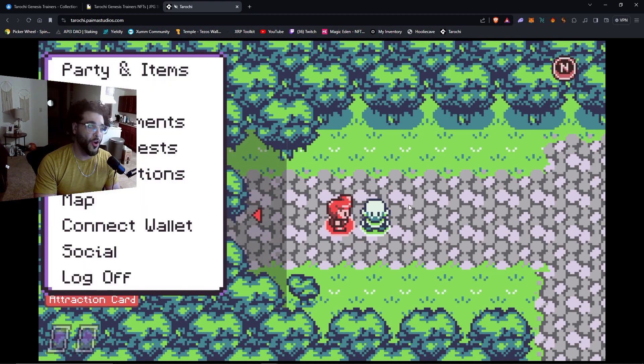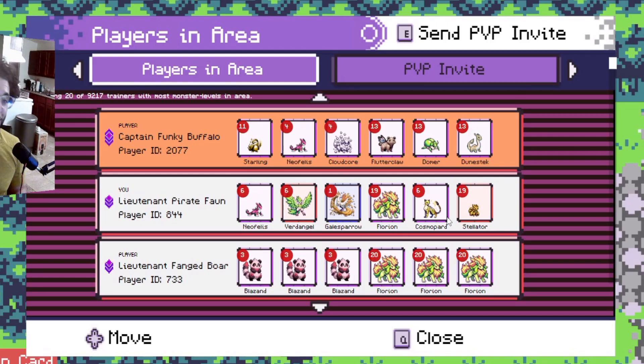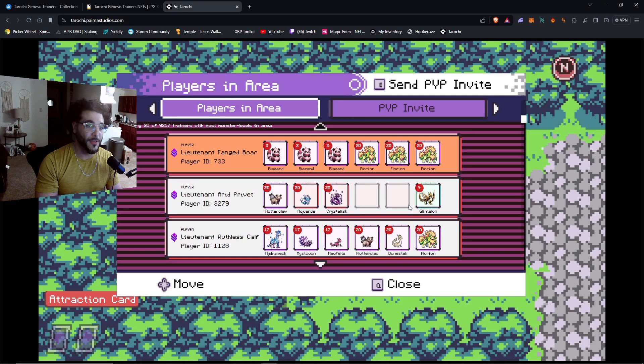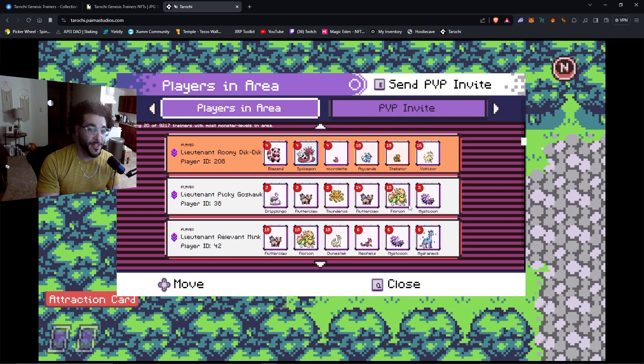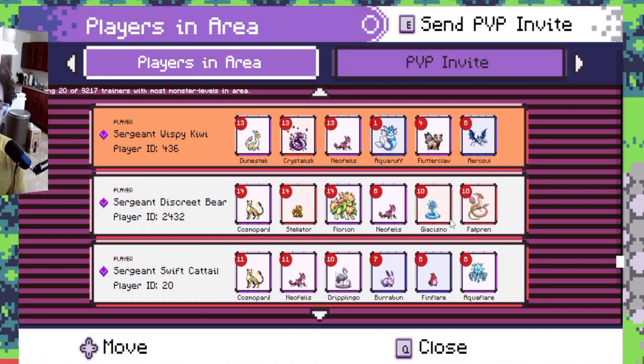A lot of people didn't actually know what the Players tab is. There are people in the Discord asking me, 'How do you know how many people are in the map?' If you just go to Players in Area, it's going to tell you the players in the area, show you their player ID, and show you their player name — like Sergeant Wispy Kiwi.